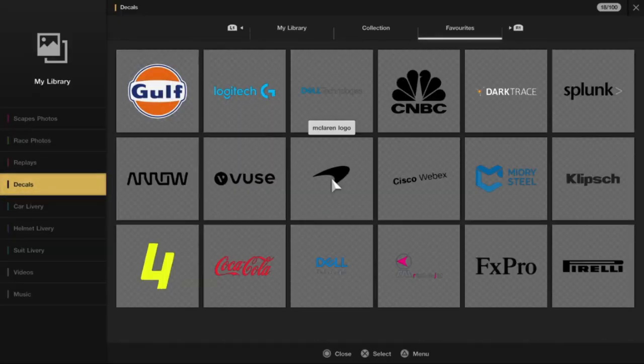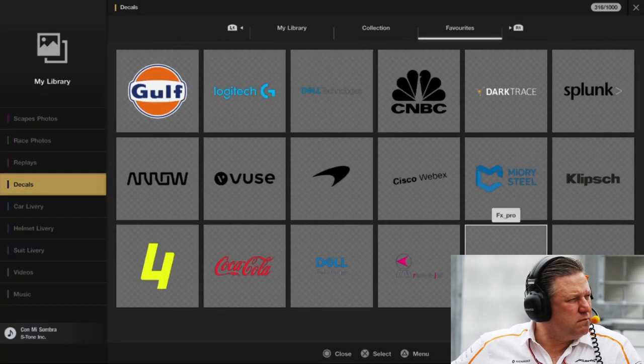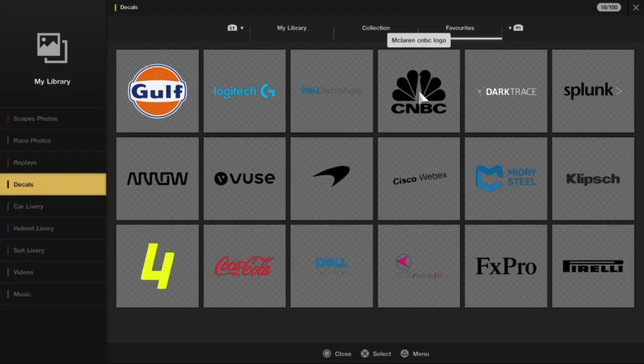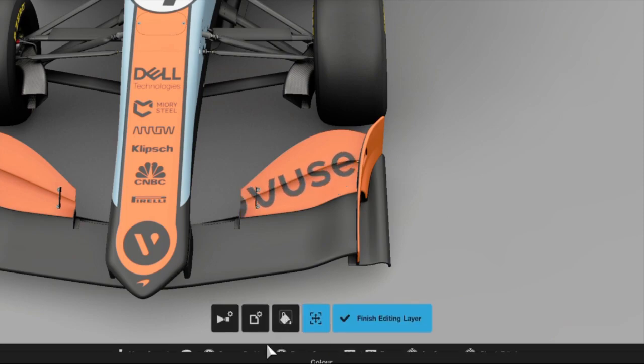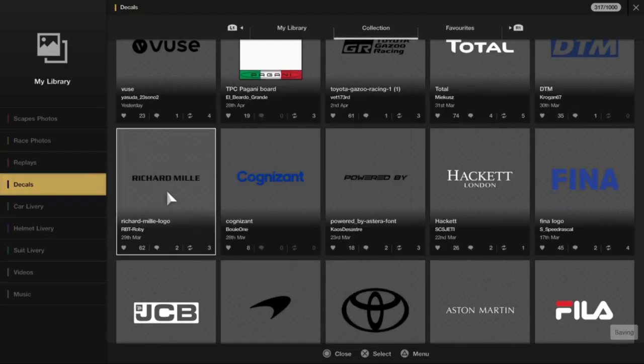We're just getting started with the sponsors on this car. Zac Brown has done a great job of securing sponsors for McLaren, and that makes my job as a livery creator a little more difficult. I've tried to get all the sponsors I could find, but I might have missed a few minor sponsors here and there. It's honestly astonishing how many sponsors there are though.